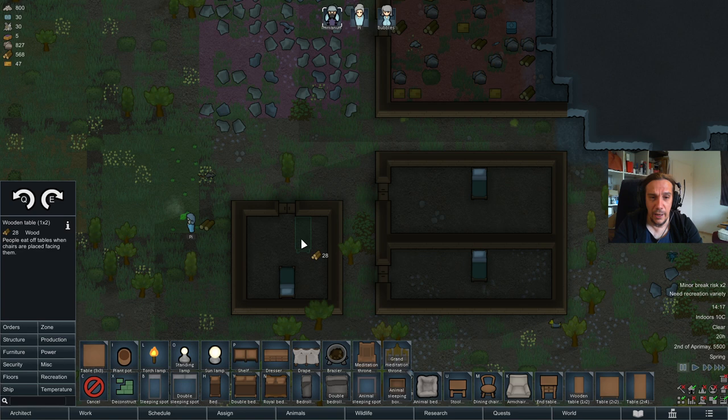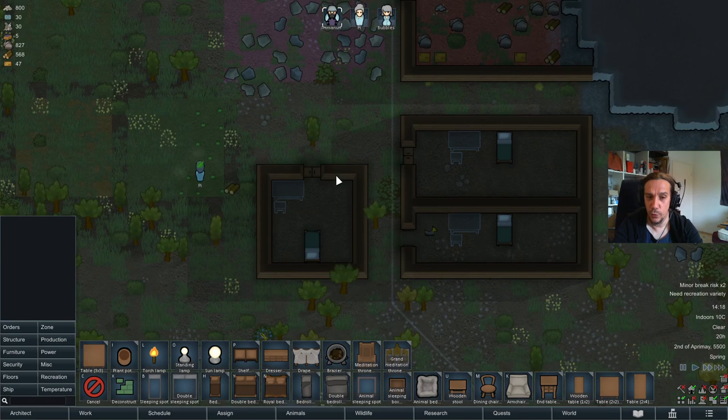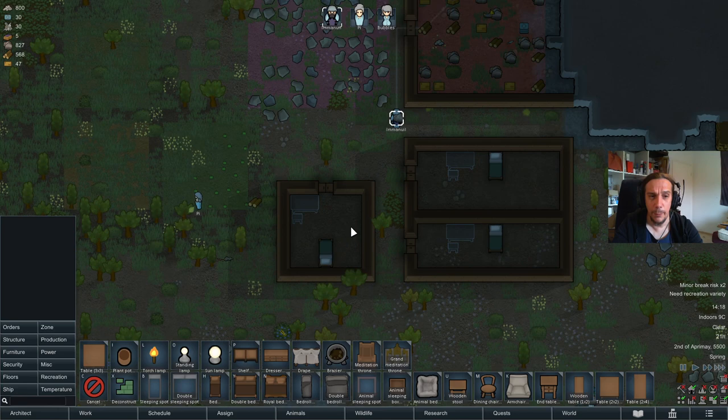We're going to put down tables now in the apartments. You could also put down one table at a general communal place for everybody, but we're going to make single tables for everyone. Always keep in mind that they need to have a stool to sit on, otherwise your folks can't use those tables.